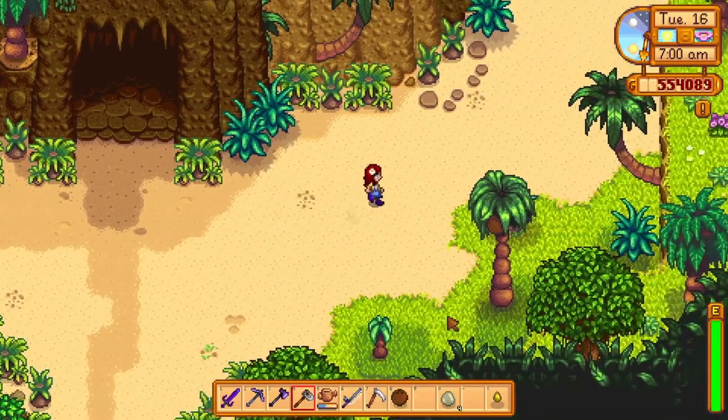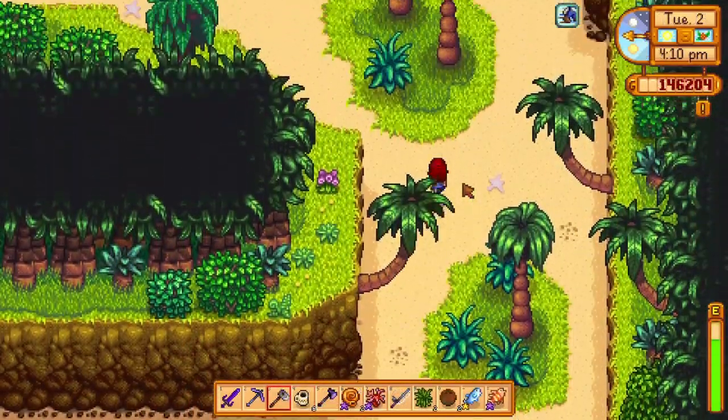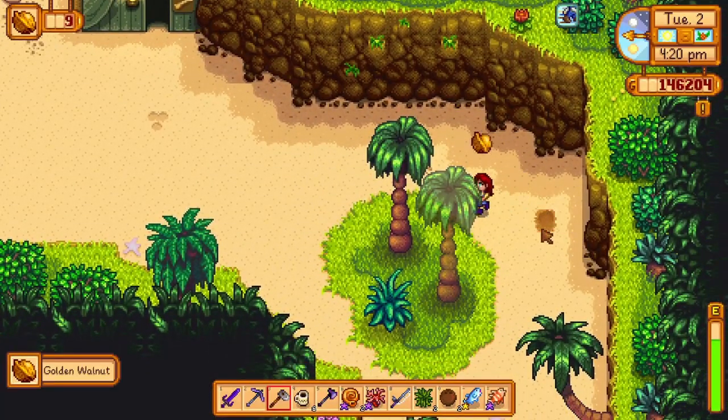You can also find one by hoeing between these rocks right over here. In front of Professor Snail's tent, you will find a rough patch of dirt. Naturally, there is a golden walnut here.